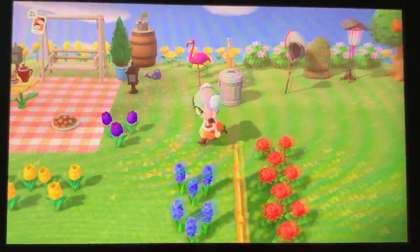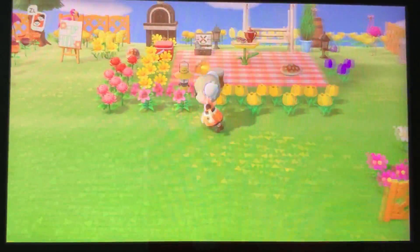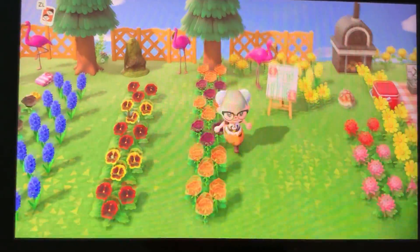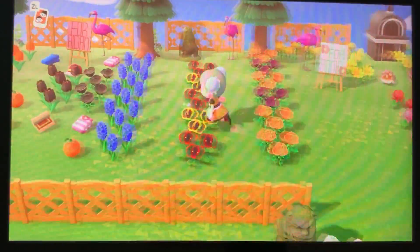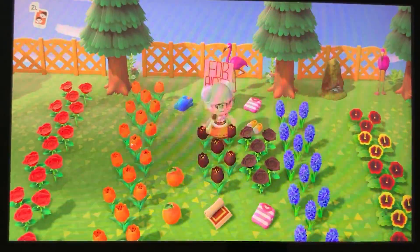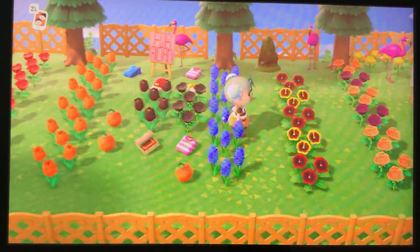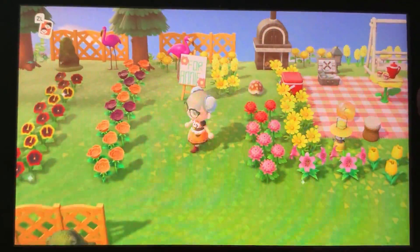Sometimes you have to breed with native flowers and sometimes you have to breed with bred flowers, which is just so weird. I have a bunch of little roses here — all these flowers I'm just trying to get flowers from. Here's a sign for my friend and coworker Aiden — I'm giving him some black tulips and black roses. Make sure that you share the hybrid flower wealth when you can.